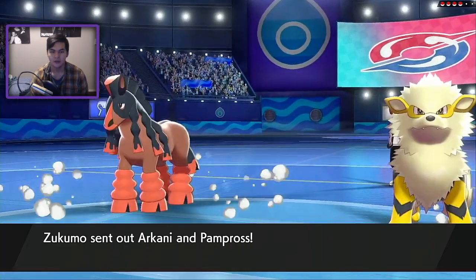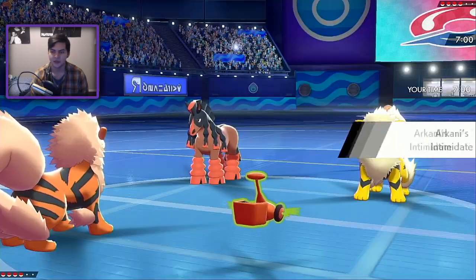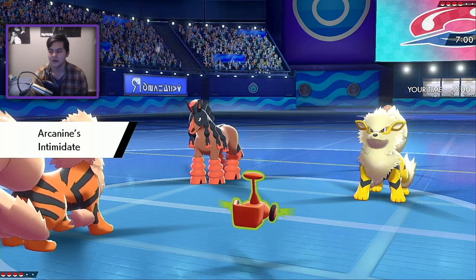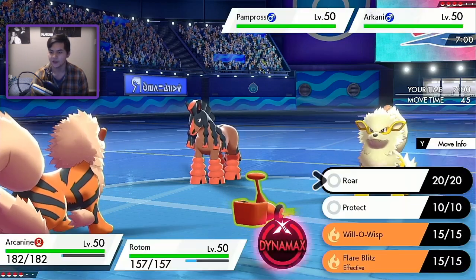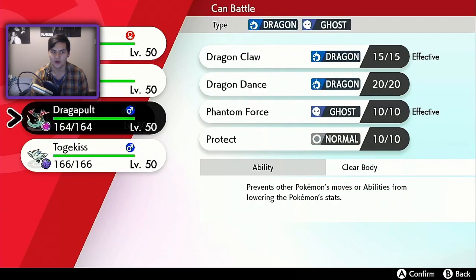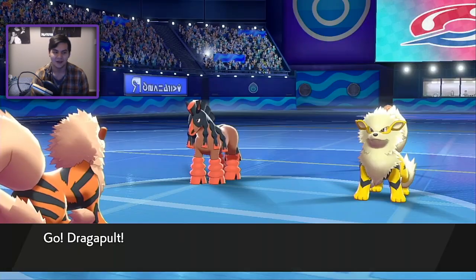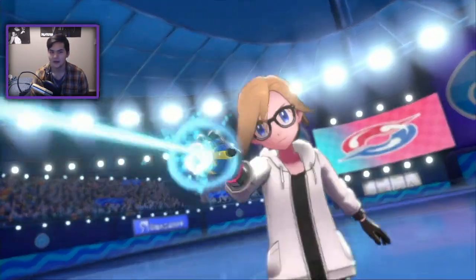That's actually not a bad lead. I can Will-O-Wisp into this Mudsdale immediately and hard switch out. If he's going to go for a Flare Blitz, I can switch out into Dragapult since I resist Fire-type attacks. It's Own Tempo — keep that in mind, it can be Flinched. However we have no Flinch users, so go for the Will-O-Wisp immediately. I'll hard switch into Dragapult because I resist Fire. There's the Dynamax.